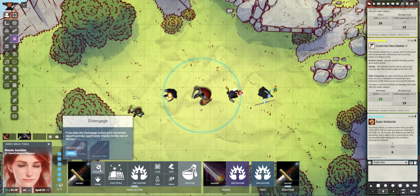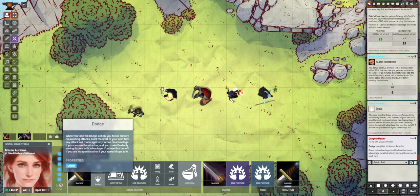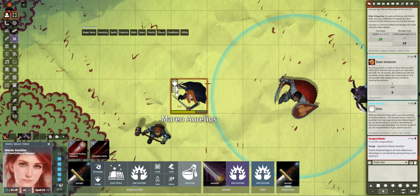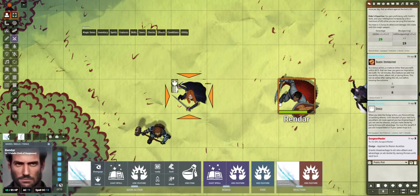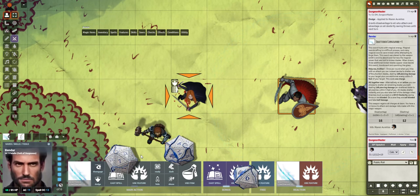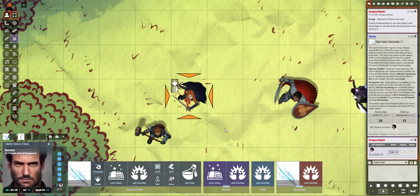You can even click on some of these things. So if you wanted to say this action, I'm going to Disengage — if you take the Disengage action, your movement doesn't provoke opportunity attacks for the rest of the turn. Or let's say Dodge: if you take the Dodge action, you focus entirely on avoiding attacks and everyone attacking you has disadvantage. So we click Dodge and you'll see your character actually has effects applied to it. And if Rendar was to target you and I just roll for him, it automatically sets it to disadvantage. He still hits you — that hurts — but he did have it with disadvantage, which it did automatically.